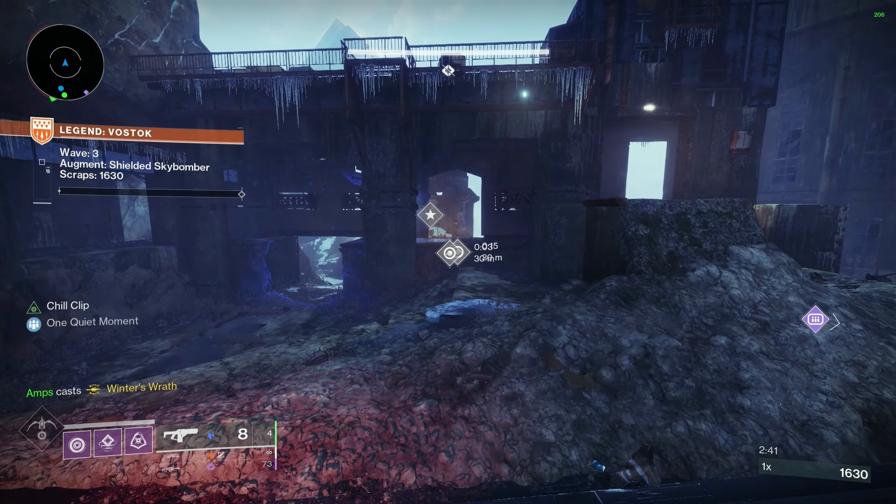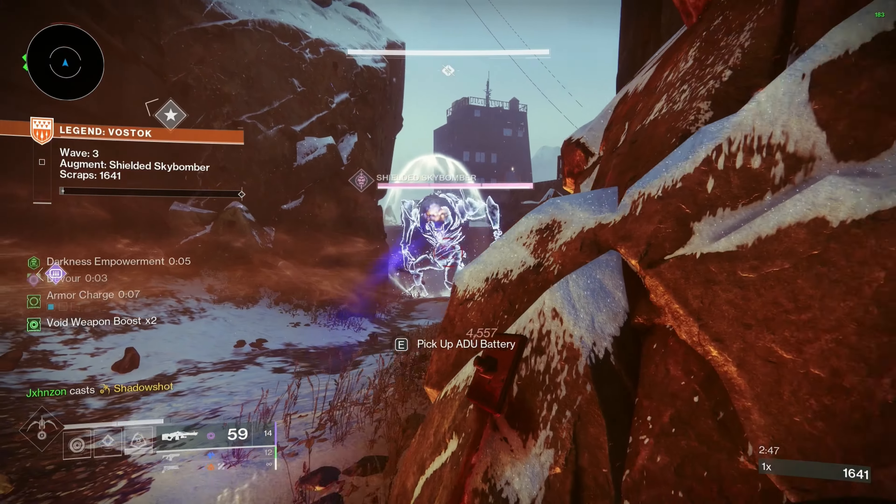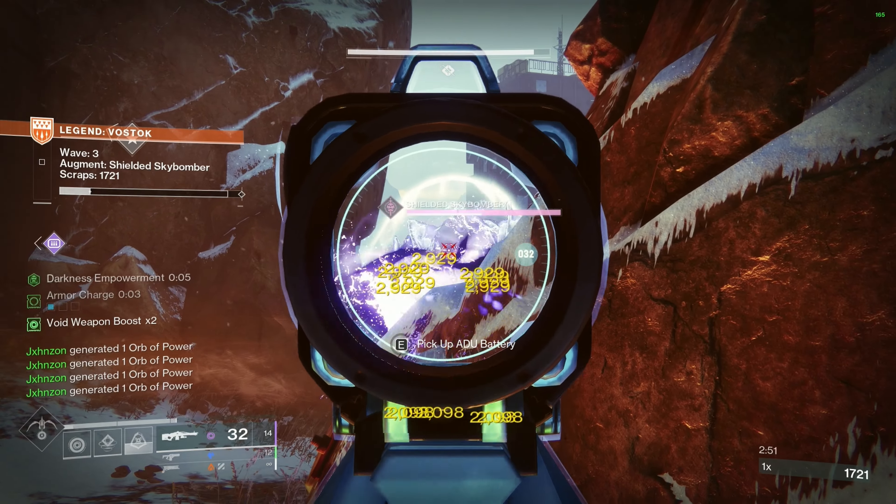One Artifact mod that I highly recommend grabbing is going to be Flint Striker, so you can get Radiant from Solar Precision Hits with your Sunshot, and then that way you can stun Anti-Barrier Champions with other weapons.